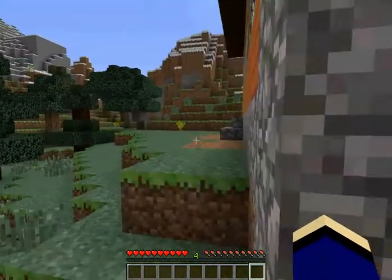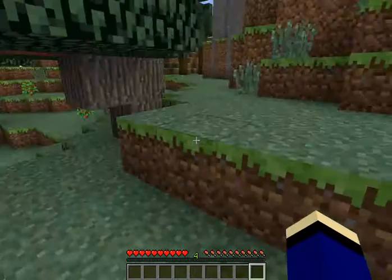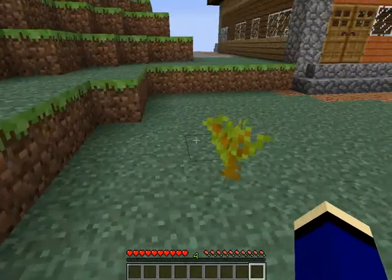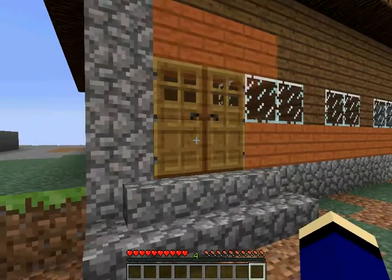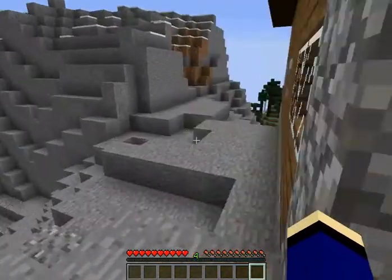I gave myself some saplings because I knew I wouldn't find them — yeah, I know, cheated. Oh well, you'll get over it. It's only a sapling. Plus this wood looks awesome. Now I can slowly replace this wood with that, because that's what I want. The walls would look awesome like that, wouldn't it.